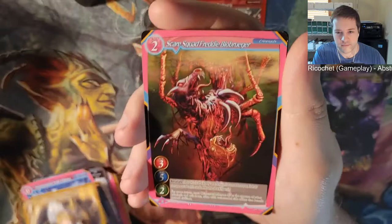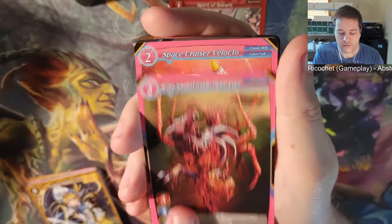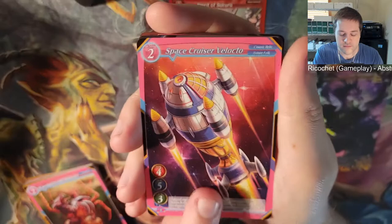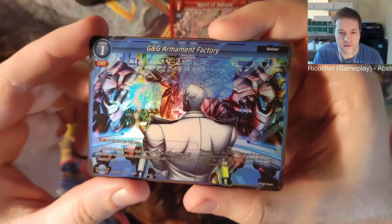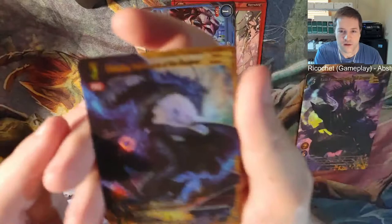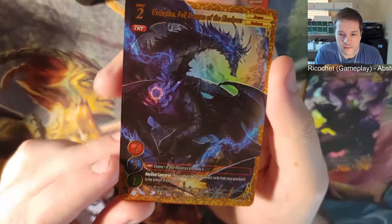Scare Squad Freddy Blob Ruger - pretty gross. Space Cruiser Locto. Spartan Panzer Marines. Got a foil - G and G Armament Factory. We got Umbra's Fell Dragon of the Shadows. Three star foil - not too sure about all the rarities.